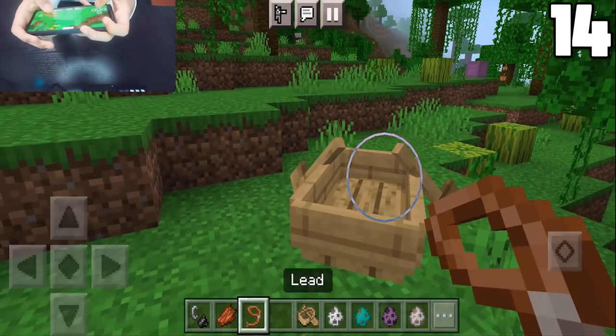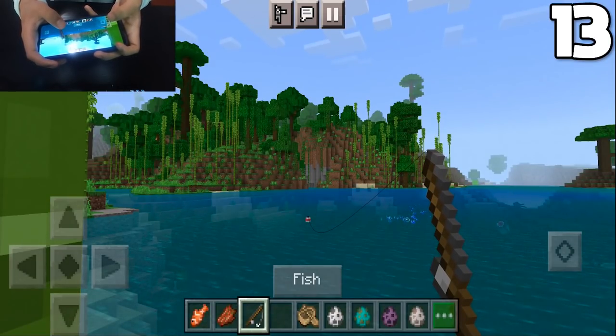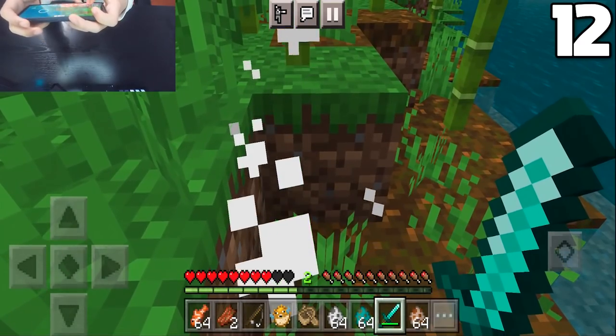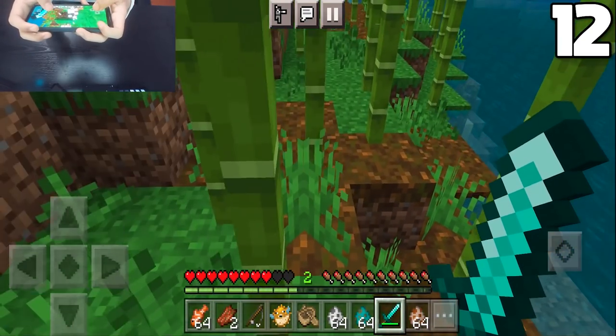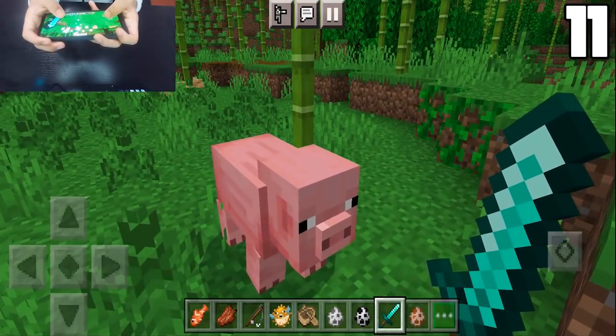Polar bears will now drop cooked fish whenever they are killed with fire. You can no longer use leads to take away certain mobs. Fishing in jungle biomes now gives you a chance to pull in tropical fish and pufferfish — we just got a pufferfish! Foxes now drop 1 to 2 experience points.